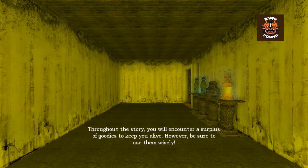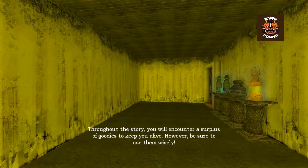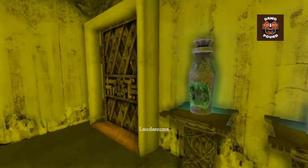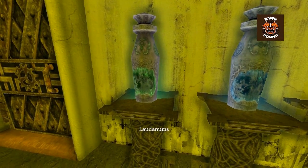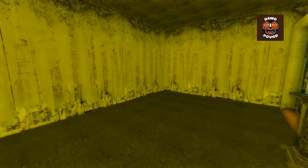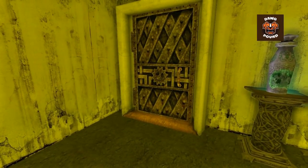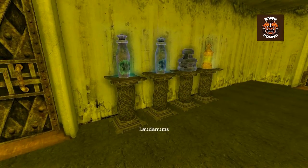Throughout the story you will encounter a surplus of goodies that keep you alive — however, be sure to use them wisely, basically manage your resources. This is a health potion, this is a sanity potion, and this is the oil for the lantern. The reason you need a sanity potion is because you keep track of your physical well-being as well as your mental well-being — when you're in the dark or when a monster is coming at you, your teeth will start to chatter and you'll start to go insane.